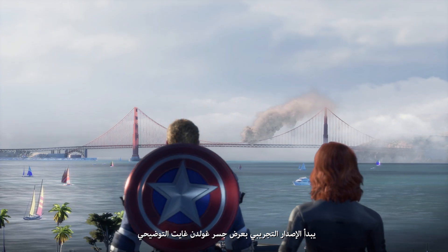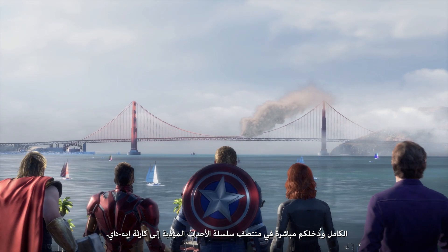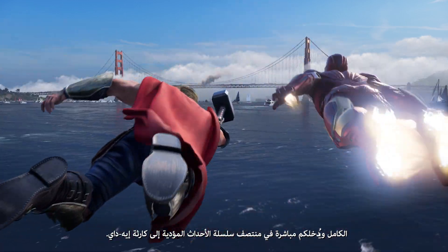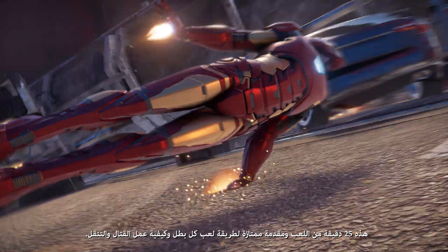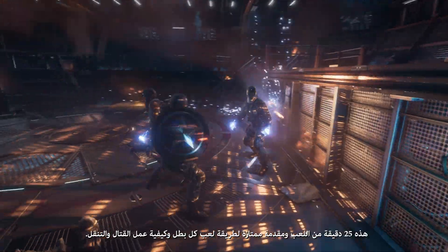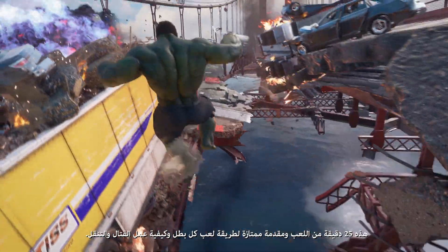The beta opens with the entire Golden Gate Bridge demo, dropping players into the middle of the chain of events that led to the AD disaster. This is 25 minutes of gameplay and a great introduction to how each hero plays and how combat and traversal work.